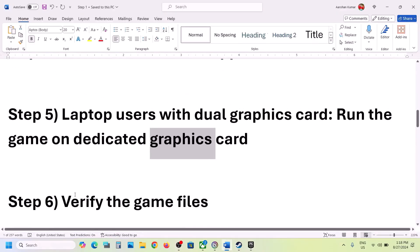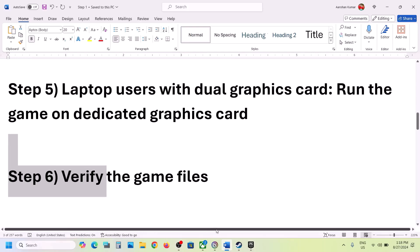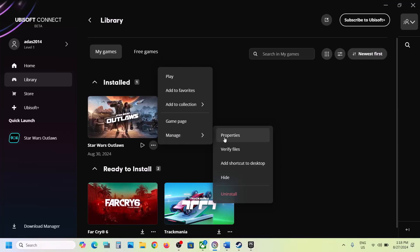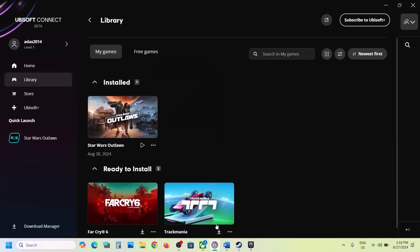The next step is to verify the game files. Go to Ubisoft Connect, go to Library, click on the three dots on the game title, select Manage. Here you can see the 'Verify Files' option — click on Verify. This process will take some time. Once the verification is complete, launch the game and check.